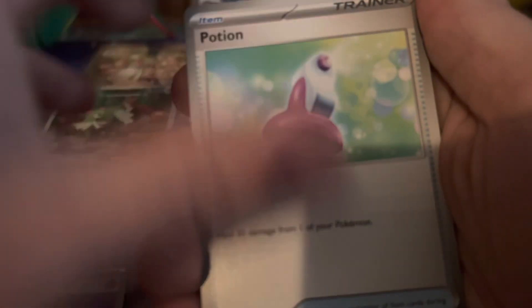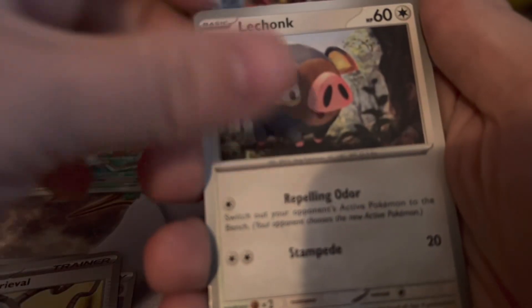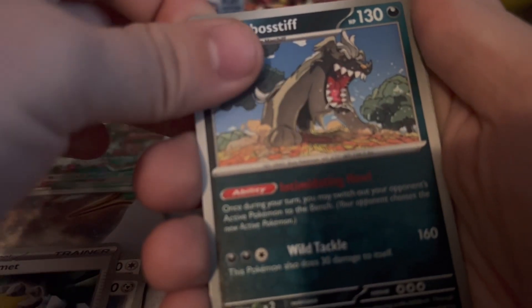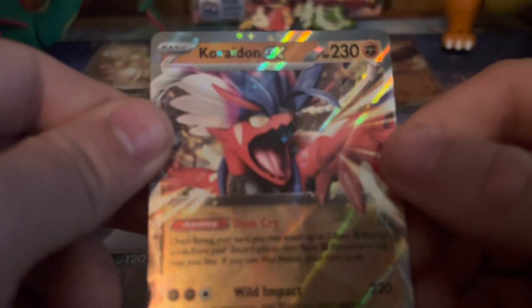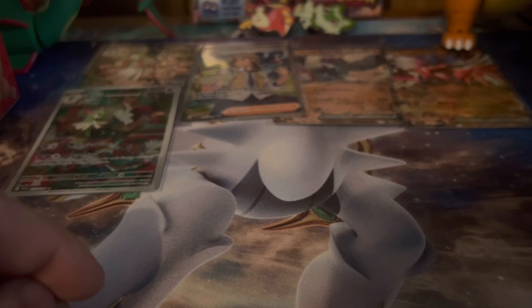I think the good thing about Scarlet and Violet right now is the pull rates — from what I've seen, they have been better than any other base set of any other generation. Here we have the Koraidon EX — this was the jumbo card in the Clap Sacred Cocoa and Sprigatito collection boxes. He's one of the two legendary Pokémon of this generation. I put him under Charizard's foot.